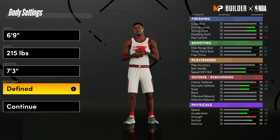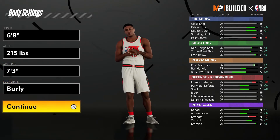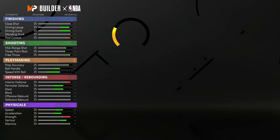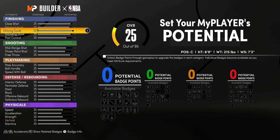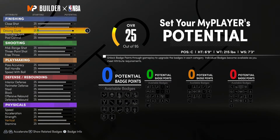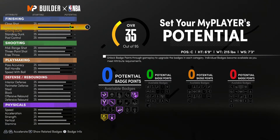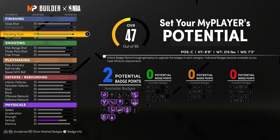So first things first, you want to make them 6'9", put the weight at 215, wingspan at 73. We're about to make a Ben Wallace build — one of the best players when I was growing up. I know y'all remember how crazy it was when Ben Wallace was down there in the paint. He was an animal.